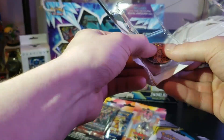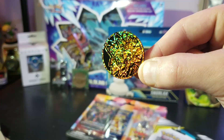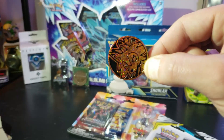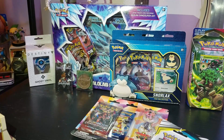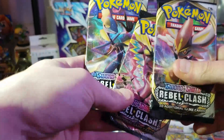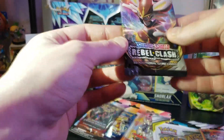There's the Lycanroc coin — same one we already received, but still gorgeous. Double on the coin, but I don't really mind getting more than one of the plastic coins — I think they're pretty cool. We've got to go through the booster packs now. Cool, we have all different arts on them. I'm going to start with this one right here.